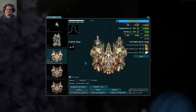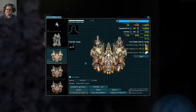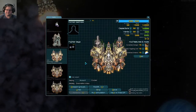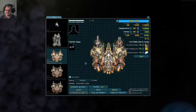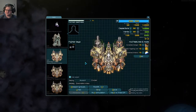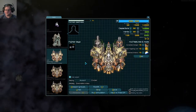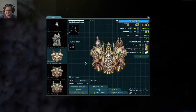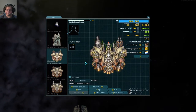Hello everyone, this is Starsector version 0.95.1a RC6 and this is what I'm going to call the Xiphos Dominator. I recently revisited a lot of low-tech warships just to see if I could make them work. Many of them seem pretty terrible, but this seems to be something that actually works.